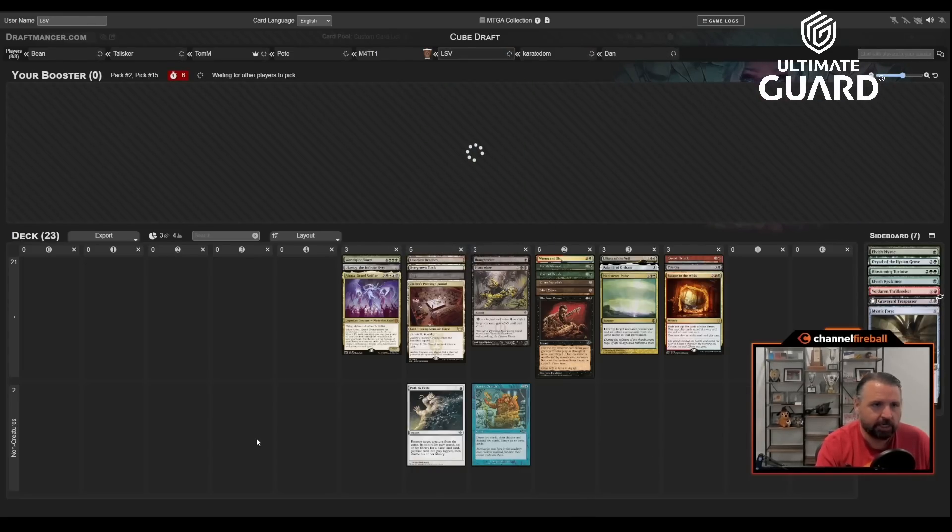I'll take Graveyard Trespasser — I don't want to play against it, and I don't really care about the Bargain. Oh, Escape to the Wilds is actually just a nice pickup. Mystic Forge, get out of here. Can I get one good pack — is that too much to ask?